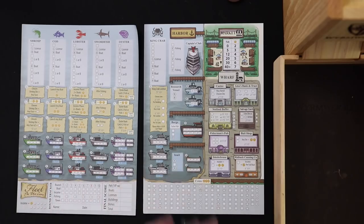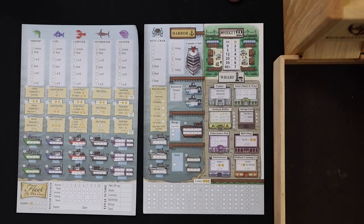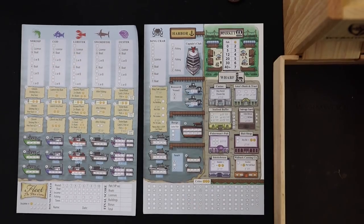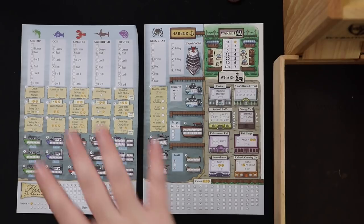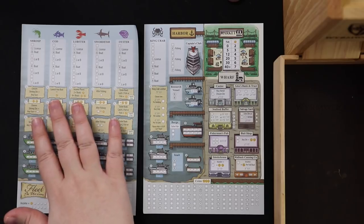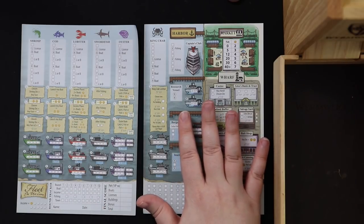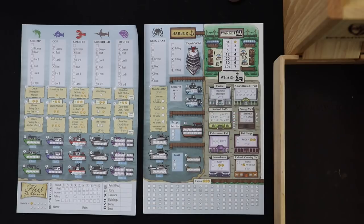For Fleet Dice, you actually are writing on two different sheets. In the solo version of the game, we are competing against Captain Ruth — or perhaps better named Captain Ruth's list. She's going to take things away from us this entire game. Where we fill in top down, she's going to take spots away bottom up. The game also takes place across two phases: we roll our boat dice for fishing and licenses, then roll the town dice to work in the harbor, market, and wharf.